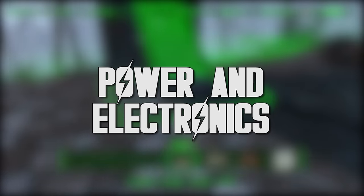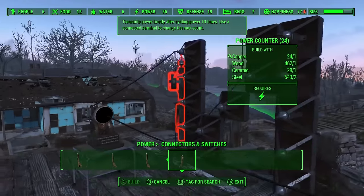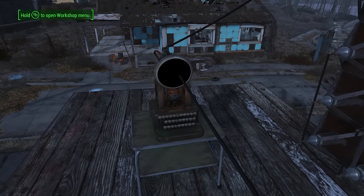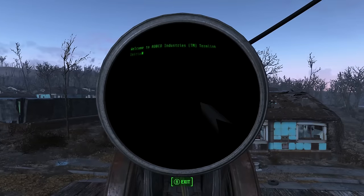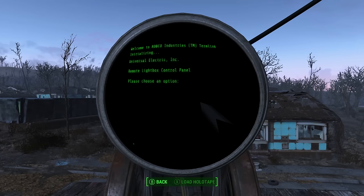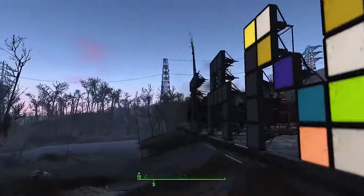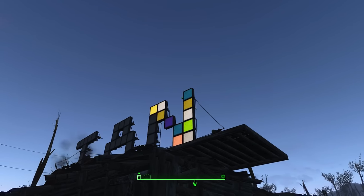Step 4: Power and Electronics. Before you start experimenting with power and electronics, make sure you save your game so you can reload if you make an irredeemable mistake or run out of components. You won't get components like copper back if you scrap any electronics you make, and copper runs out really fast, so rather than continually having to run off on scavenging missions, it's best just to reload and start afresh if something doesn't work out right.